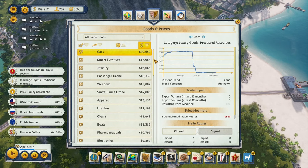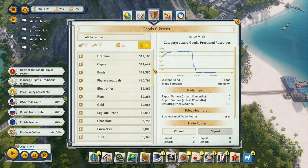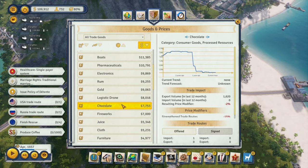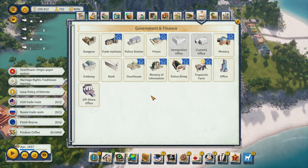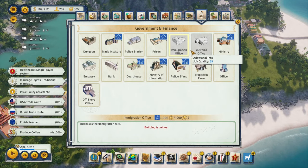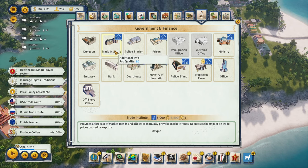Let's check goods and prices - cars will always be on top unless something catastrophic happens, and chocolate is definitely not too bad even though it went on a nosedive recently. We do have access to the Trade Institute, so maybe we could use it to affect only chocolate and cars. Getting this early will probably be better than getting it later.